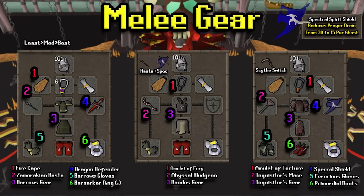In terms of what to wear, here's a breakdown of the three setups. The spectral spirit shield is very useful for this task — it mitigates the prayer potions you'll have to drink, making you last longer on trips, though it's expensive. Starting on the left, the Zamorakian hosta is about the worst thing I'd come here with; a cudgel is also an alternative. The middle setup has a bludgeon with Bandos gear, and a hosta plus spectral spirit shield to switch to when the ghosts come out. Without a spectral you'll just use more prayer points but it'll still be okay.